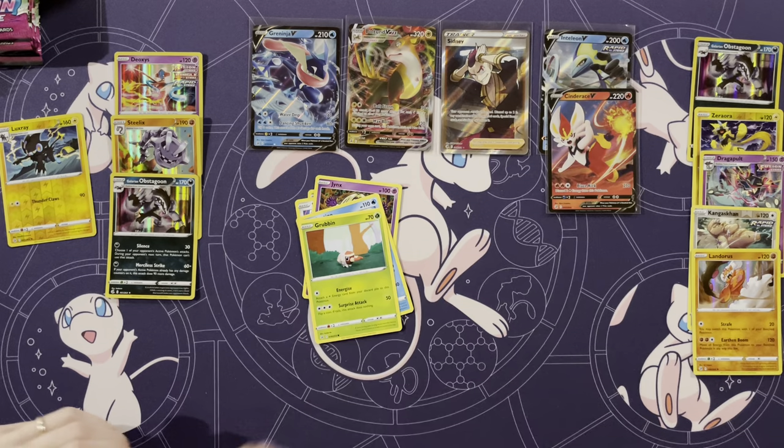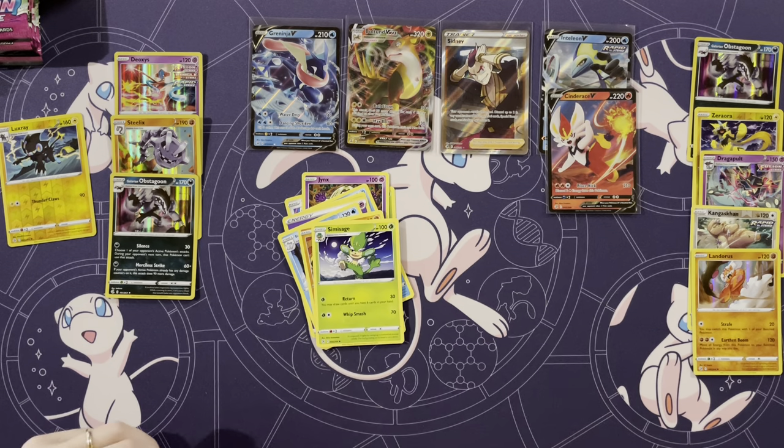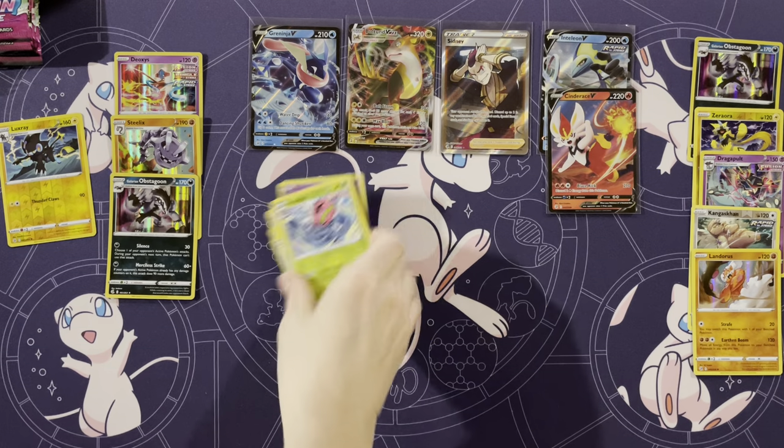Sewaddle, Skarmory, Jynx. She keeps doing that — they're sticky but then they slide, it's crazy. Grubbin, Energy, Darmanitan, Fletchling, Simisage, Grapploct, Exeggutor.